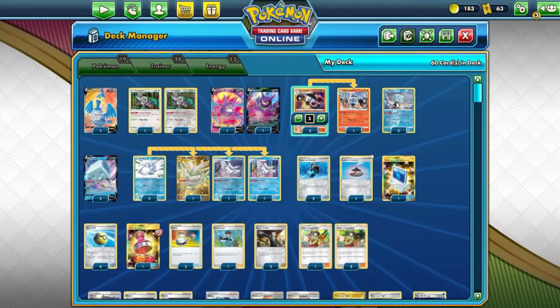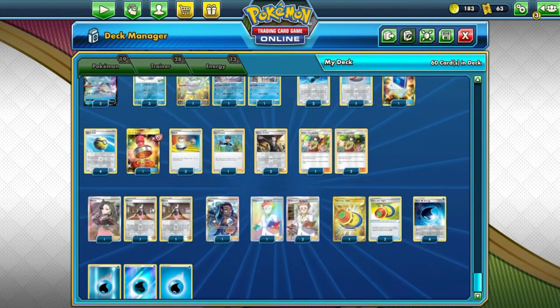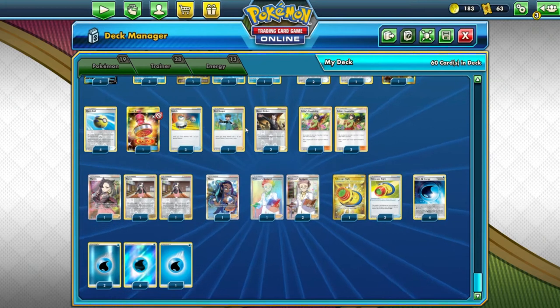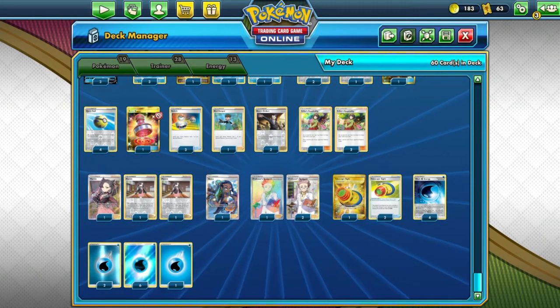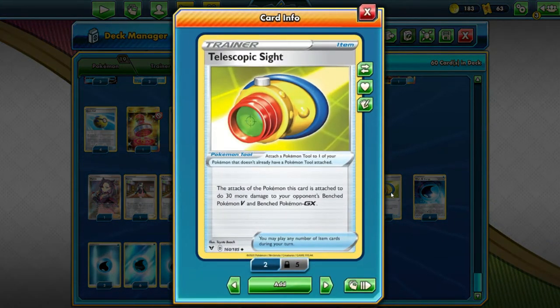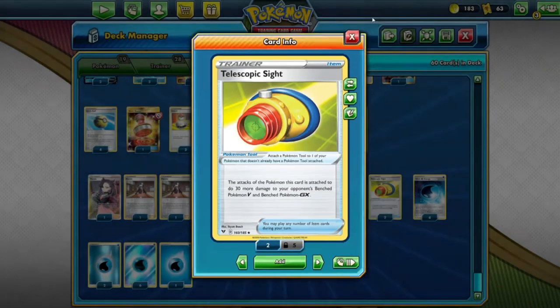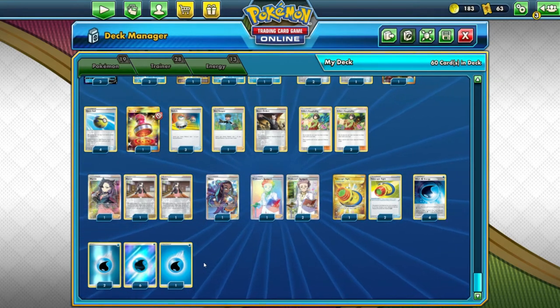We also have 2 copies of Capacious Bucket, 1 E-Bot Incense, 1 Pokemon Communication, 4 Quick Balls, 1 Reset Stamp, 3 Switches, 1 Bird Keeper, 2 Boss's Orders, 3 Erika's Hospitality, 3 Marnies, 1 Nessa, 3 Professor's Research, 3 copies of Telescopic Sight which does 30 extra damage to benched V and GX Pokemon, 4 Wash Energy, and 9 Water Energy. So with that, let's jump into it.